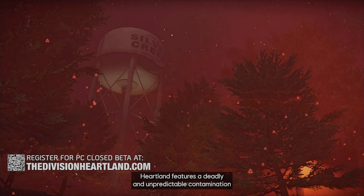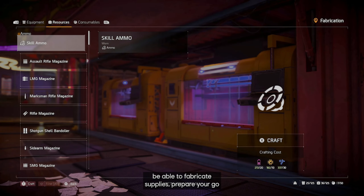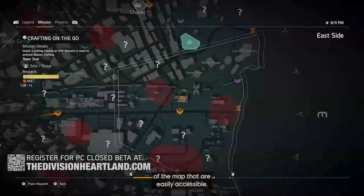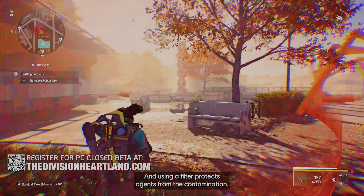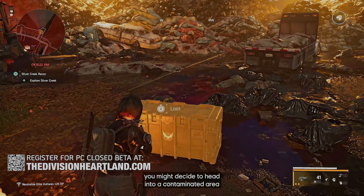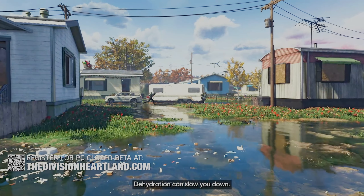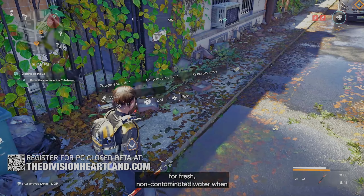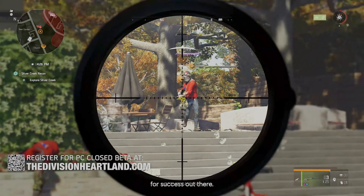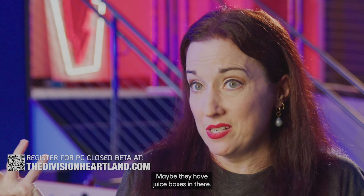Heartland features a deadly and unpredictable contamination that makes every trip into Silver Creek unique. You'll be able to fabricate supplies and prepare your go-bag for each new day. The contamination shapes which areas of the map are easily accessible — a filter protects agents from contamination, but it depletes quickly in contaminated areas. Depending on how many filters you have, you might risk heading into a contaminated area for loot others passed up. There's also the ever-present threat of dehydration, which can slow you down, so keep an eye out for fresh, non-contaminated water. If you're underprepared, hopefully a teammate will help you out.